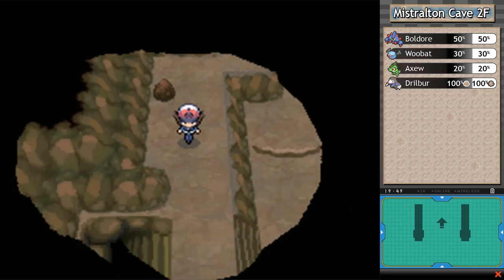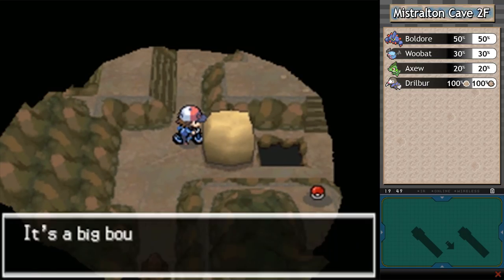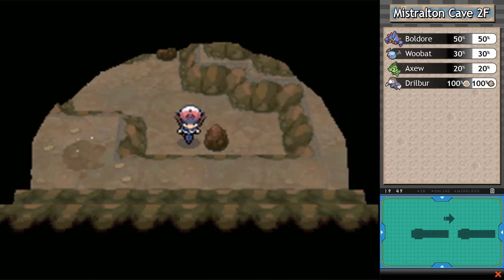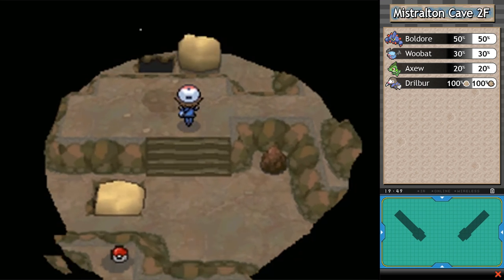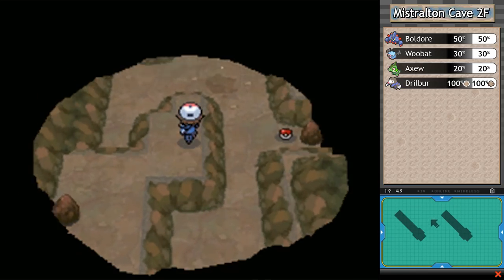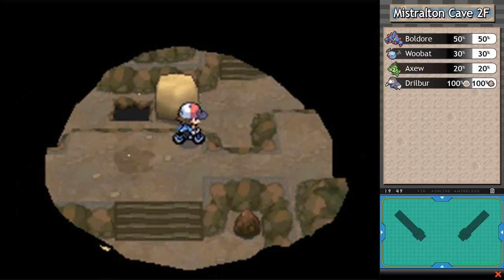One Max Repel wouldn't get us through the whole dungeon, so I can't freak out too much that I just got another one. I like to think this game quite likes me — my luck has been utterly ridiculous throughout this journey. We grab a Hyper Potion. I love the fact that our HM user is a tiny little Pokemon that can push boulders way bigger than itself, even though it's not even a foot tall.